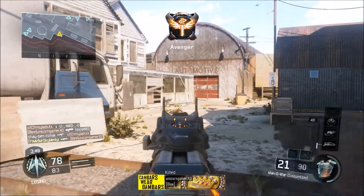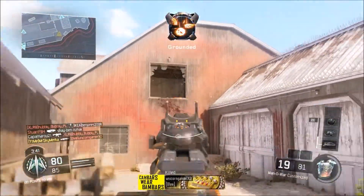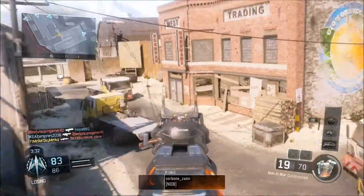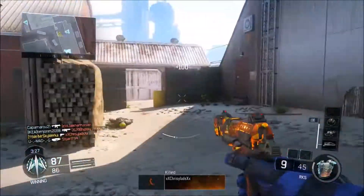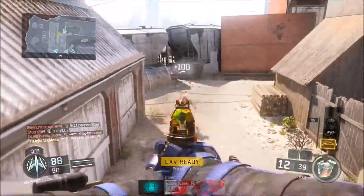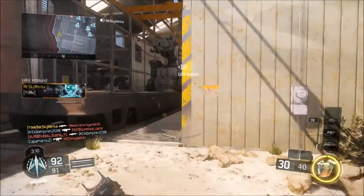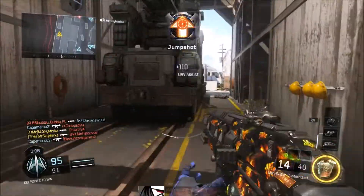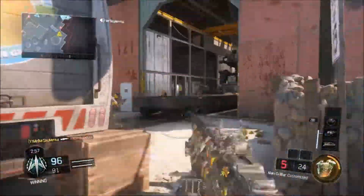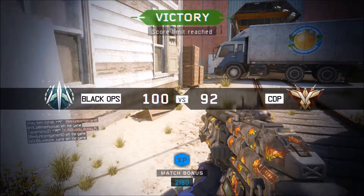Jesus, how did this guy know where I was? This guy's pissing me off. That's one dead. How do these guys know exactly where I am? My teammates need to sort themselves out, I can't expect to carry these guys. I think I've only got one other guy dominating with me. He's camping in the corner - camping in the corner like a little coward. Thanks teammate for that. In B room - shit, he's after me. Thank you, quick pistol, swift.